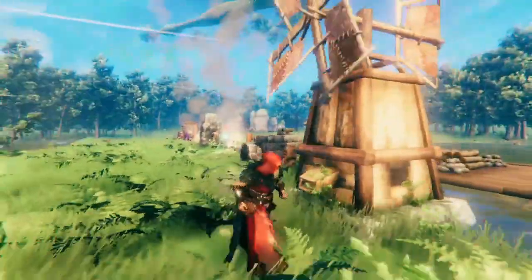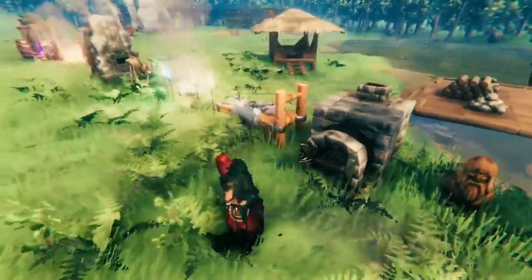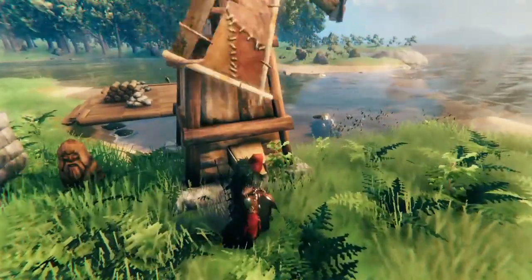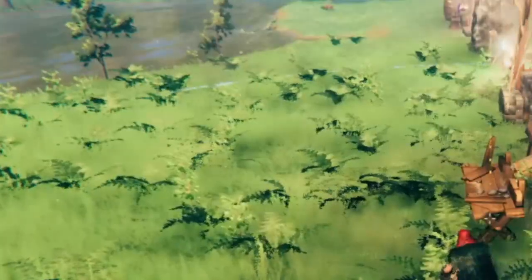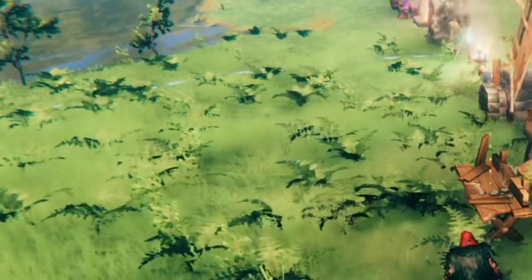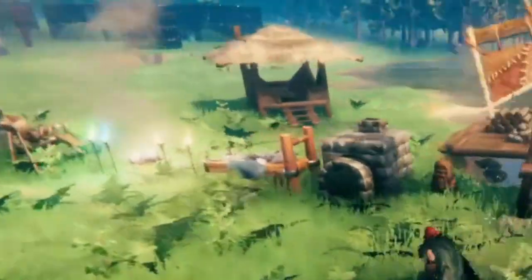These items are all special because when you have three of them, or three of the same one, the game will consider that a base, and it's going to allow events to spawn there. Also, any one of these items will stop enemies from spawning for the workbench radius. You see that white circle? That's how far each of these objects blocks enemies from spawning. An enemy can run into the white circle after it spawns, but it cannot spawn inside the white circle around any of these objects.